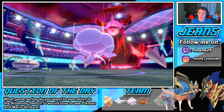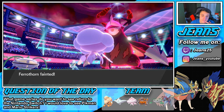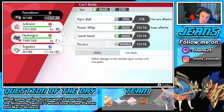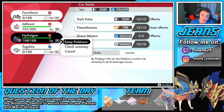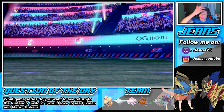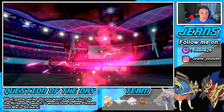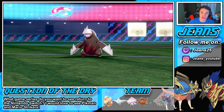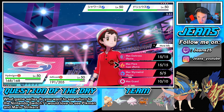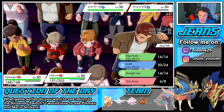Jellicent has Water Absorb so I can see him going for Yawns. Max Quake's gonna pop out here and we just Power Whip that thing, then go for a Scald. Ferrothorn doesn't eat up the Max Quake — he got a crit! But we go into a Max Flare. He's gonna go for some Yawns. We could set up another Trick Room here but we gotta take out that Excadrill — I'm not worried about Vaporeon, it's just gonna keep yawning me.